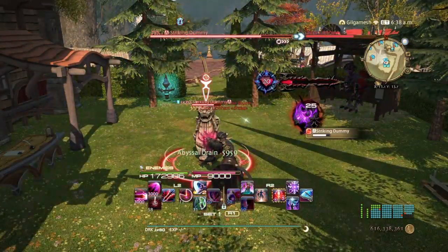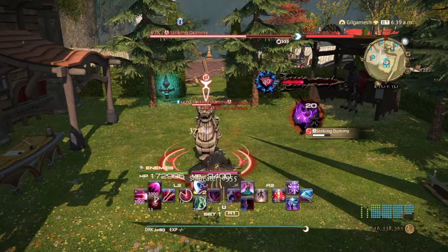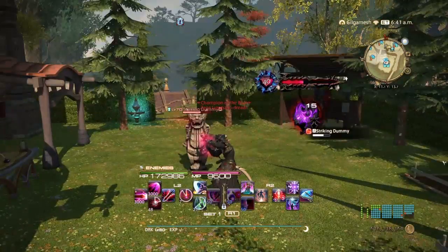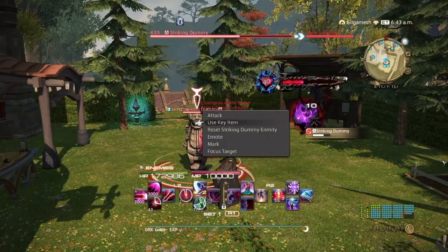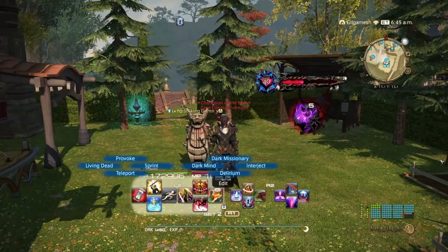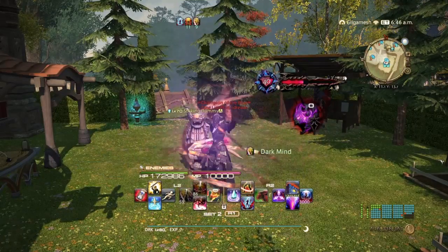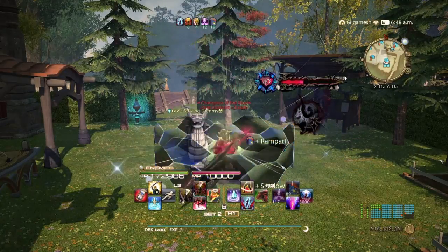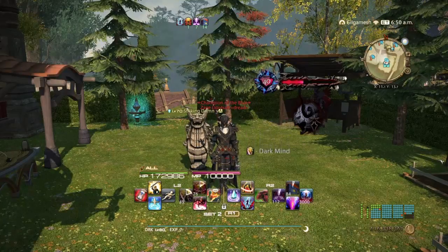Abyssal Drain works better with more targets — you do get HP recovery from every single target hit. A lot of these abilities are going to be on a 60 second cooldown, so they will all come up at the same time. You have Dark Missionary, Dark Mind for magic, Shadow Wall and Rampart for defense, and of course The Blackest Night. Dark Knight is just a gigantic shield generator, which is pretty cool.